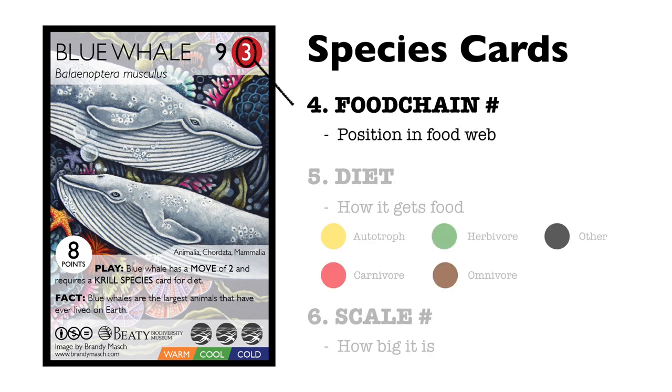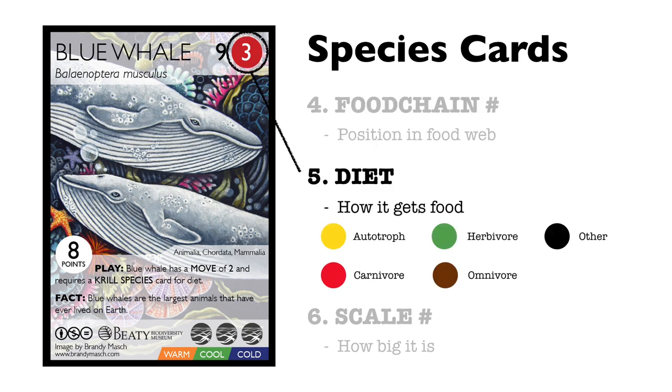4. The food chain number — this refers to a species' position on the food web, where higher numbers feed on lower numbers. 5. The diet color code, which indicates how the organism gets its food.